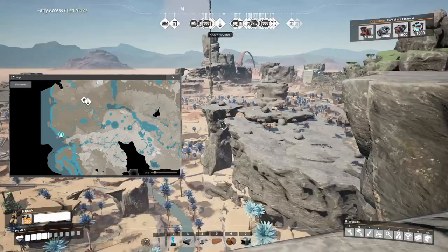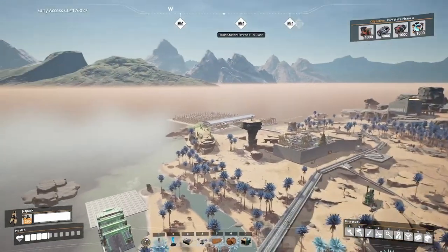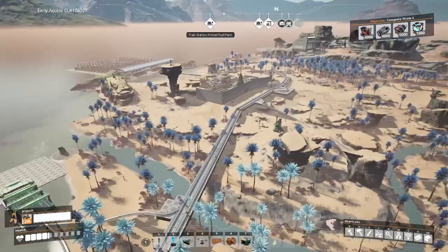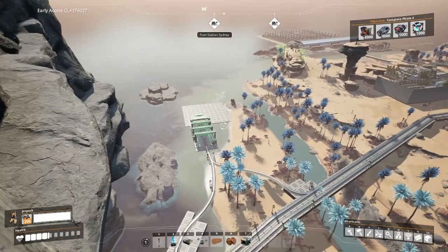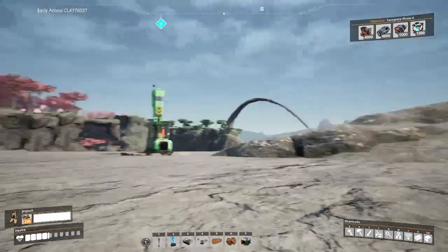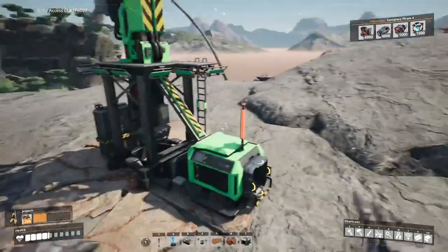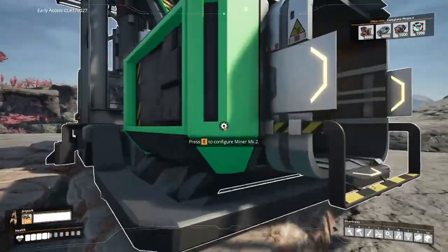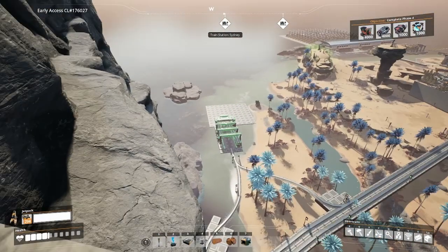I've scoured the map and found a place for our aluminum factory — up on a cliff above the entrance to the islands. You can see our Fixmas factory and packaged fuel power plant in the distance. This is just past the end of our previous train network, which I extended slightly to build this platform. I chose this location for two reasons: it's on top of water, giving us easy water access, and it has access to bauxite. This is one of the easier bauxite nodes to tap, and we're going to mine 240 bauxite a minute, possibly overclocked for more.